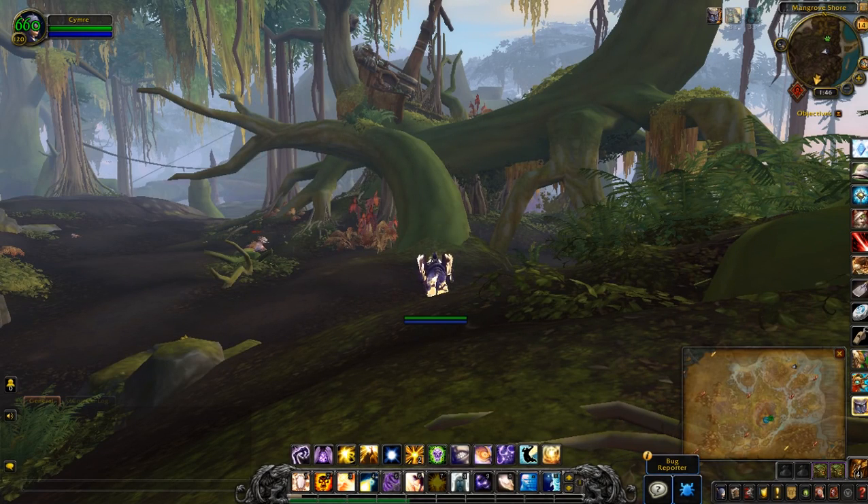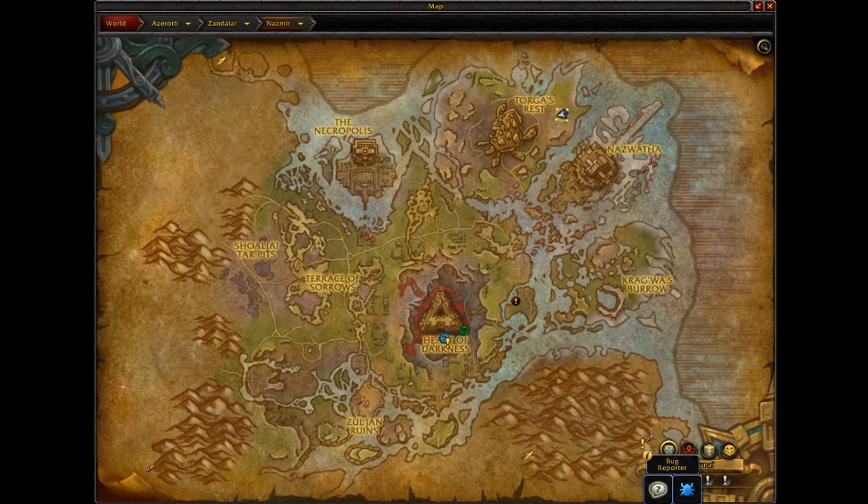The last treasure of Nazmir is the shipwrecked chest, and it's actually up in that wreckage of the tree. So where I am on the map, it's the northeast corner.